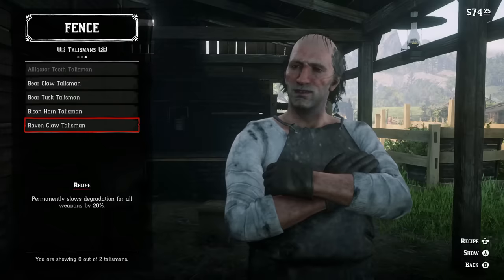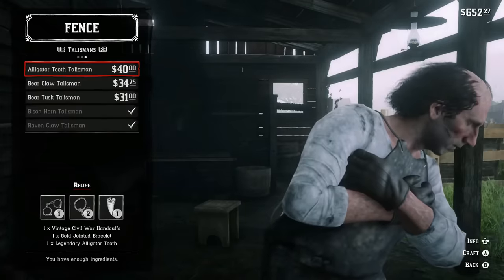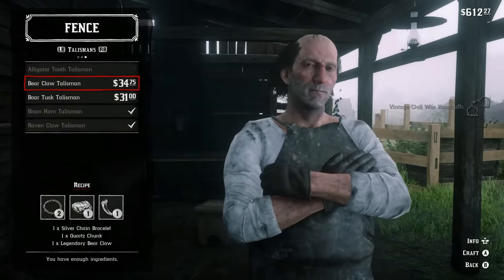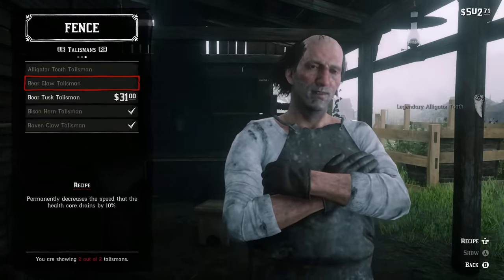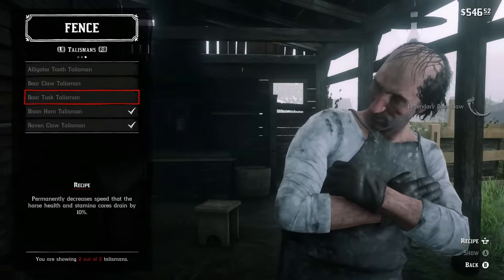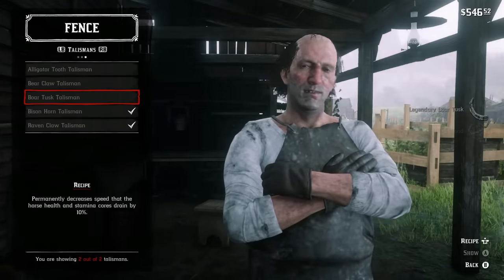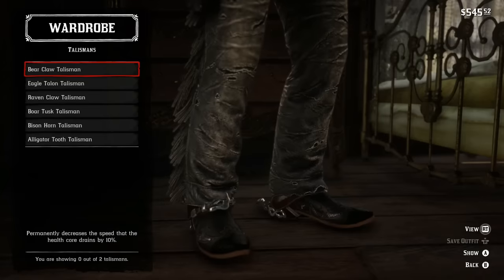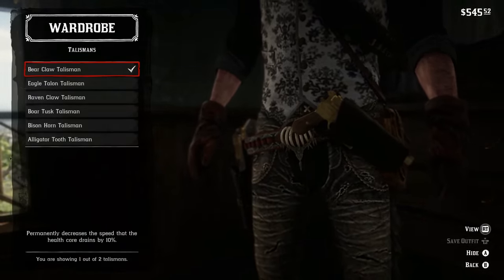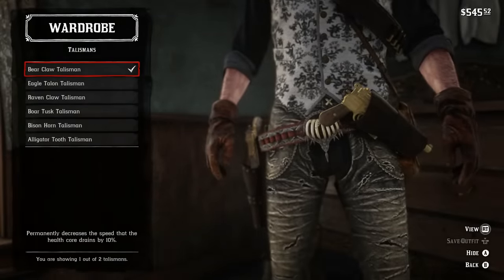Today's video is going to be a complete guide on how to get every single talisman in the game, including where to find all the components for each recipe. These offer some really good bonuses ranging from weapon degradation speed to core drain rate. They also look pretty cool and have an aesthetic application to your outfit that you can select at your outfit center.